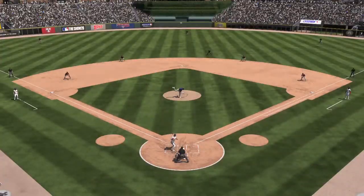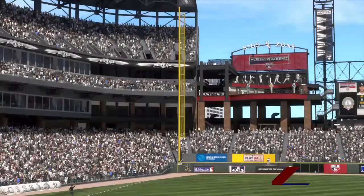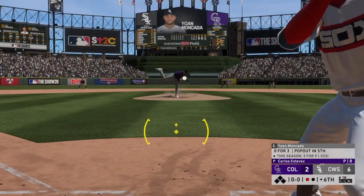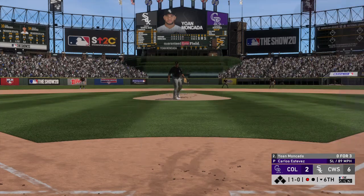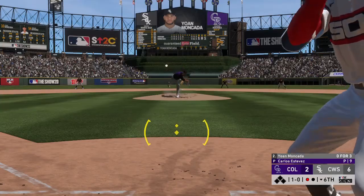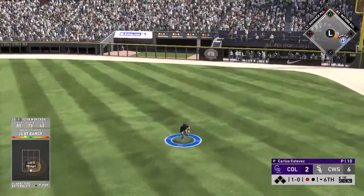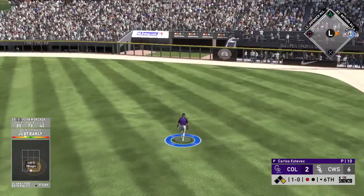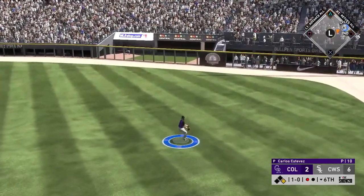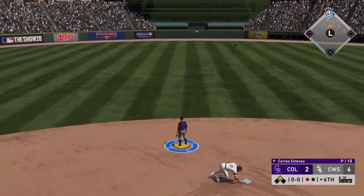I can remember when leadoff hitters were these little speedy guys who would try to leg out little numbers or draw walks. Well, that time has passed, and guys like this with pop at the plate can sometimes go deep as well as anybody in the lineup. 1-0 the count — on the ground to the right side. A diving effort there, but it'll come up empty — it's a base hit. The throw into second — the throw pulls him off the bag.